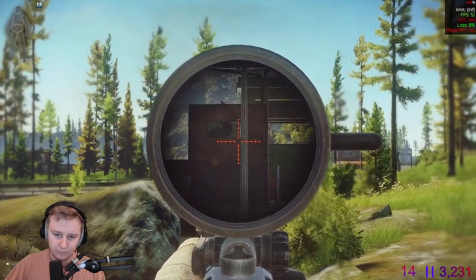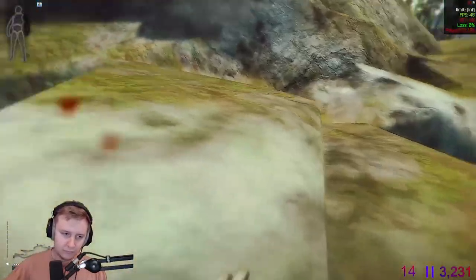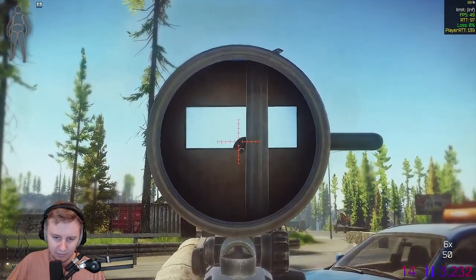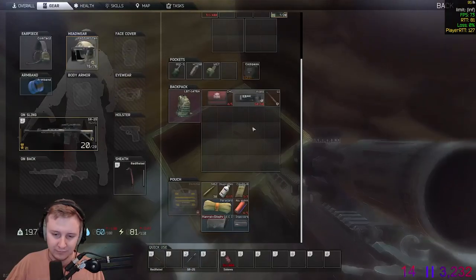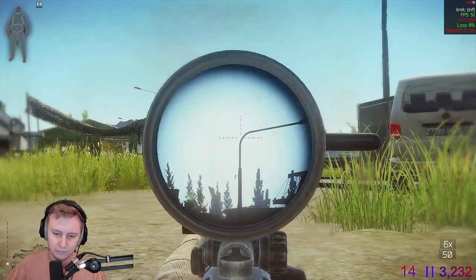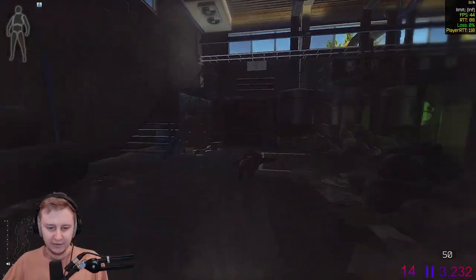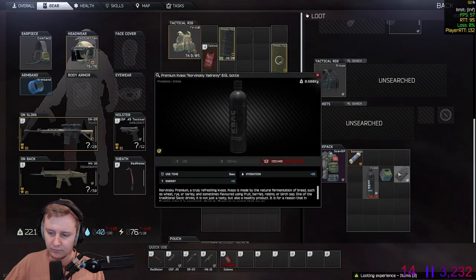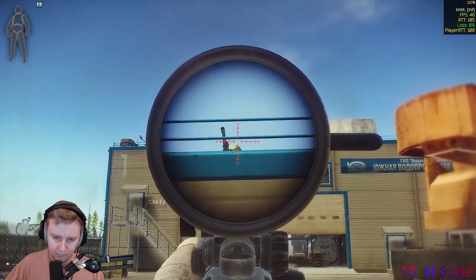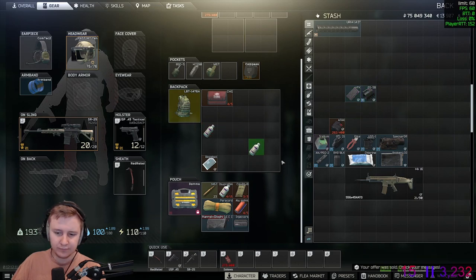In the next raid I decided to push the rogue's compound, kill them all, and get all the juicy loot. I managed to get them, but somehow a player scav went in before me, killed him, and stole VPX and iridium. I killed one of the last rogues — it took me a couple of shots — happily extracted and sold all of this stuff for 460k.